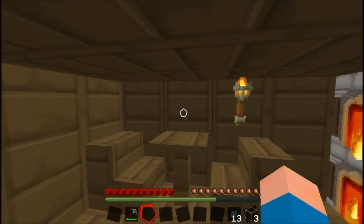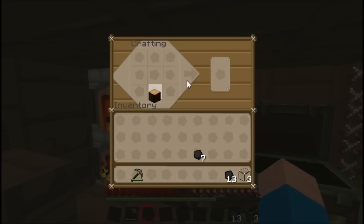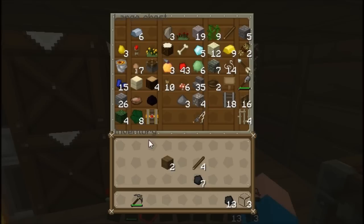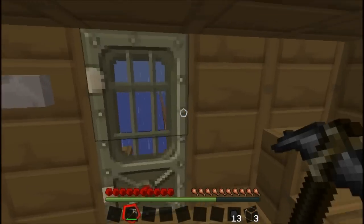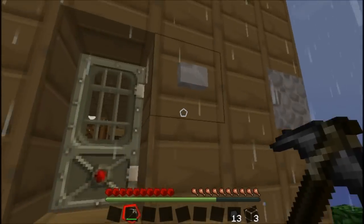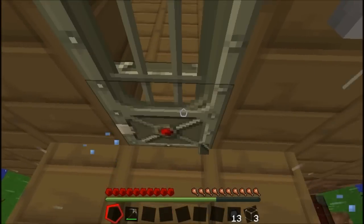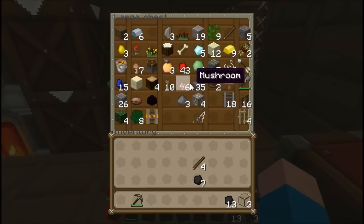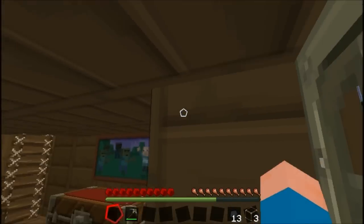Okay, I've got some glass. We're out of cobblestone. Okay, I'll go fetch some. Oh crap. Why did it come back in? Oh yeah, I know why it came back in.